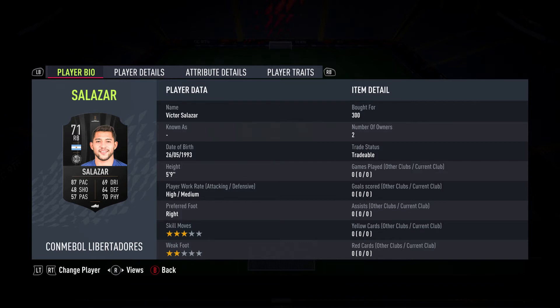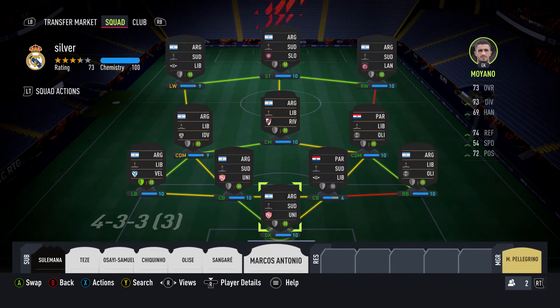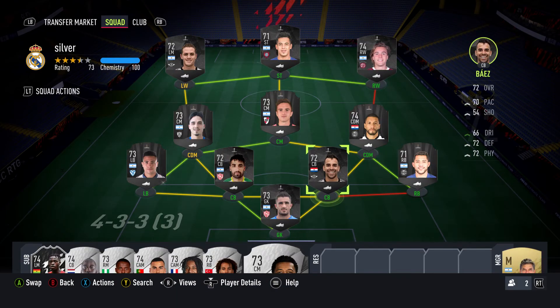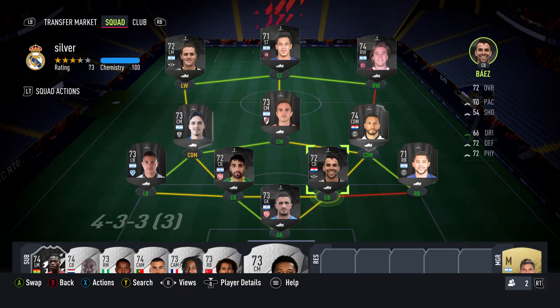You can fill in certain positions if you have pack-pulled cards, but as you can see, we did not pay more than 300 coins for any of these cards — besides this guy, who I used because he's first owner. There are plenty of other cheaper options, but I like the pace. We were able to build this whole side basically full CAM chemistry, and he's still not losing any stats.